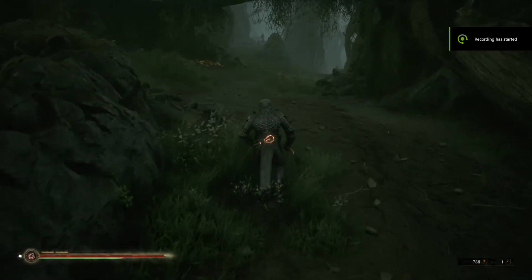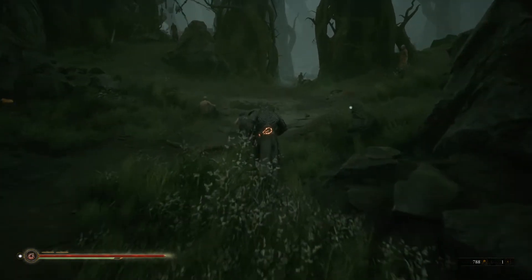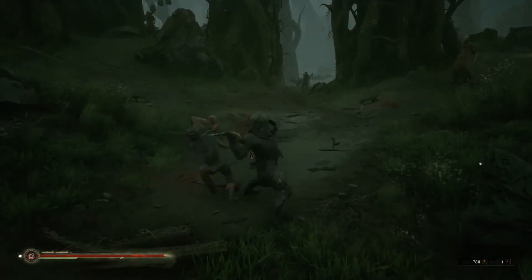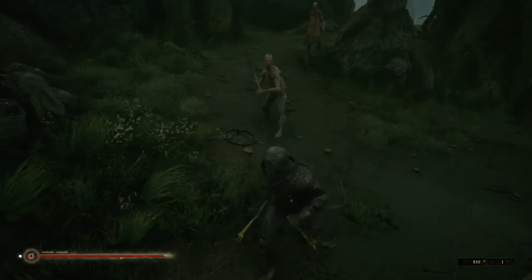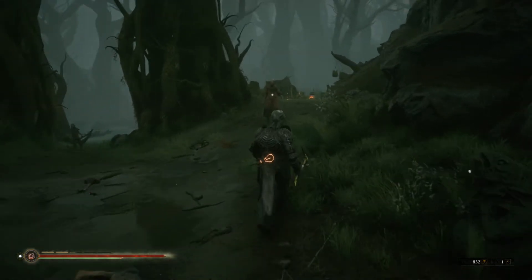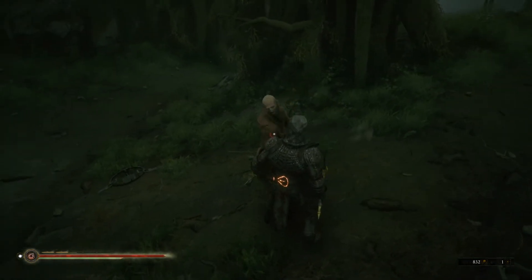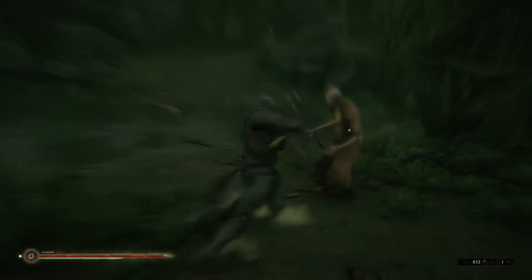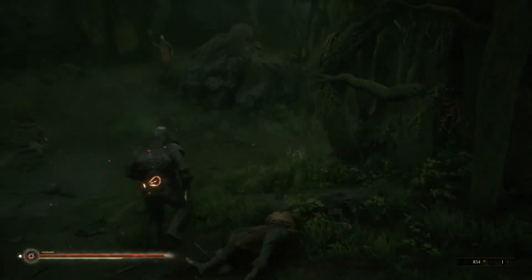Hello and welcome. In this video we're going to be looking at Solomon the Scholar, one of the four shells in the new Mortal Shell game. We are going to be looking at his basic stats, his abilities and different ways you can use them, and perhaps more importantly we're going to show you how to find and unlock Solomon the Scholar. So without further ado we shall jump into the stats.